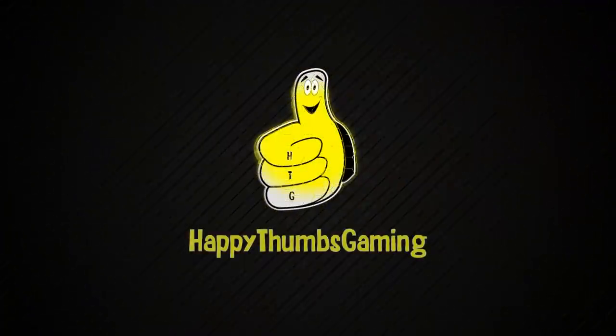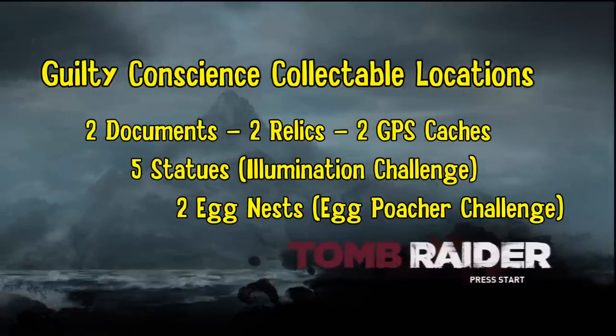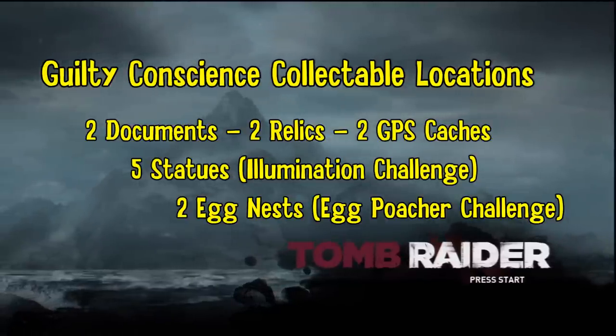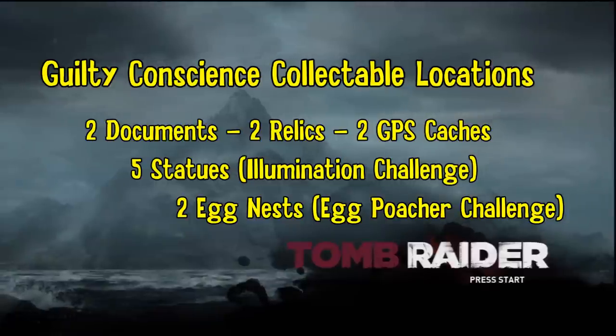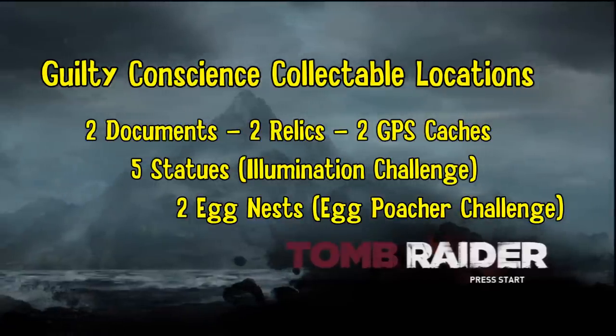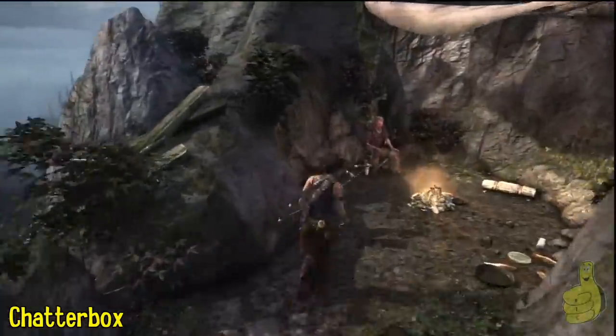Happy Thumbs Gaming. Hey everybody, it's Brian with Happy Thumbs Gaming. Today we're checking out Guilty Conscience collectible locations where we find two documents, two relics, two GPS caches, the last five statues for the Illumination Challenge, and two egg nests to go towards the Egg Poacher Challenge. For Tomb Raider!